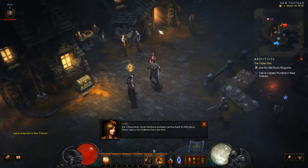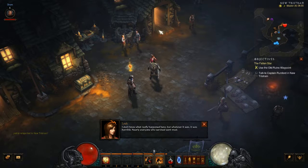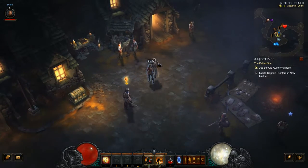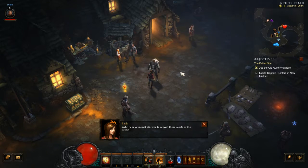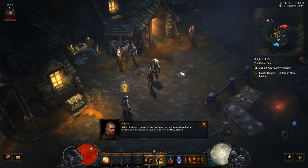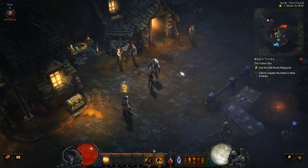'Some of us did, at least.' 'Well, I hope you're not planning to convert these people by the sword.' 'I'm not here to convert anyone. My crusade is to find a way to cleanse the corruption that infests my faith. When that evil is destroyed, the Zakarum will be restored, and people can choose to believe in it or not as they please.' 'Well, that's good.' At least we're not playing a cunt. That means a lot.